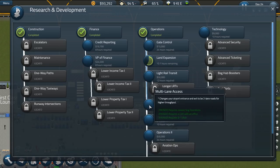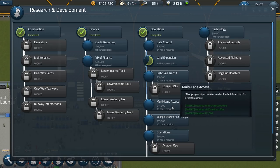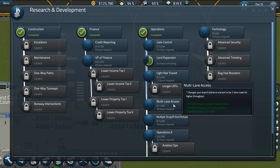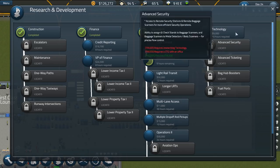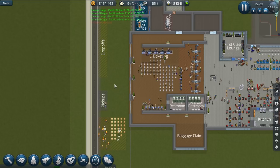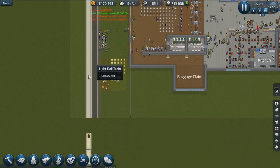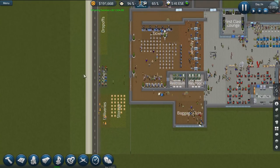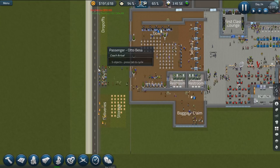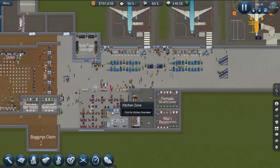Our offices are completely occupied now, so it might be worth looking into expanding the office area. Research on land expansion - almost 10 more hours. Multi-lane access gives us a two-lane road - changes your airport entrance and exit to be two-lane roads for higher throughput. I do remember doing that in a let's play we did over a year ago. I believe it might move the light rail over a little bit, or maybe it moves these zones, but it does add another road. Don't quote me on that, but I think that's what it means.